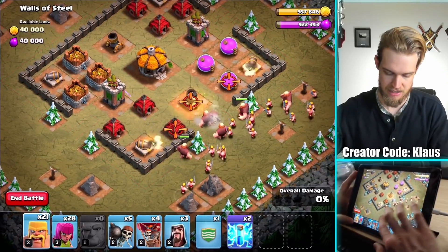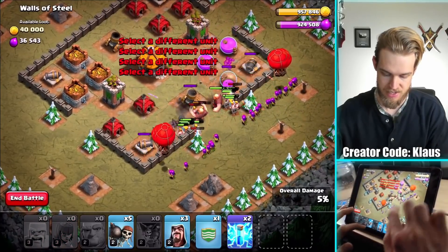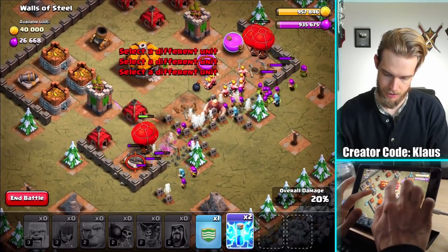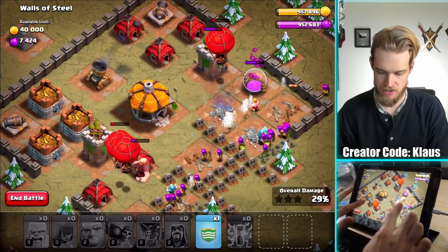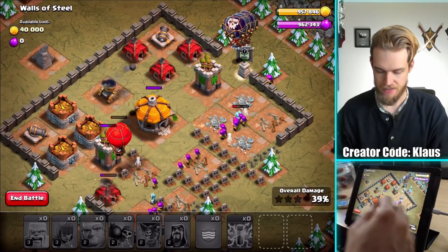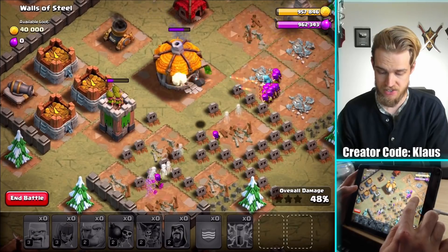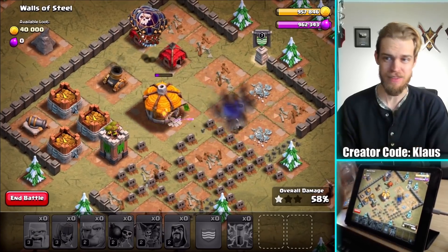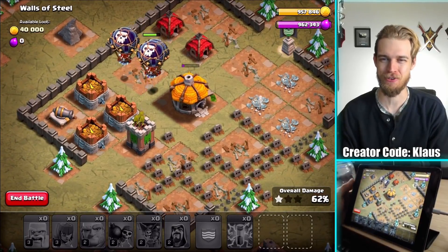Let's go ahead and grab my giants, get them in there. Barbarians and archers — I don't even need my wall breakers. But I am going to send in the balloons, and let's go ahead and lightning down the archer towers. These are actually pretty strong — we may struggle to win this one. Let's go ahead and send in the CC; that's why I've got them, they're backup. That one went down really fast. Actually, I think I can three-star this. The balloons are going through, they're doing a great job clearing up this base.